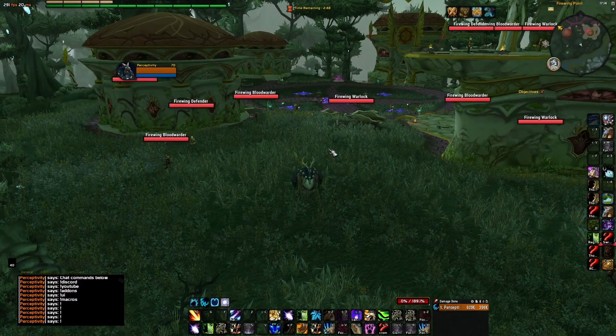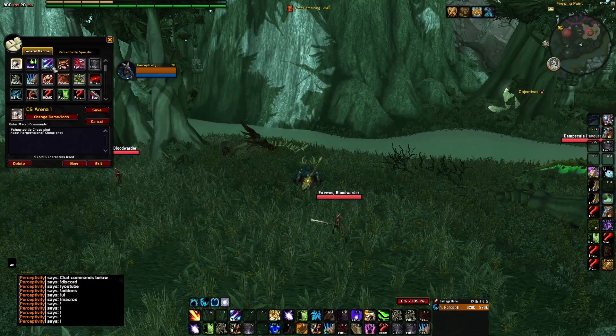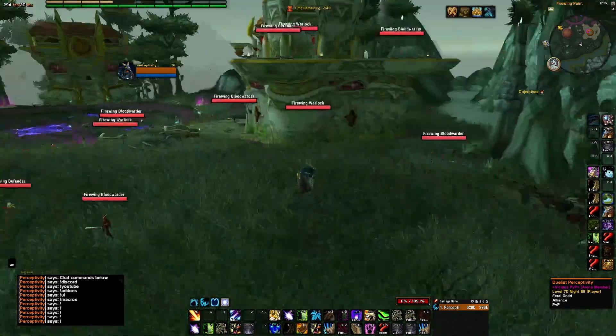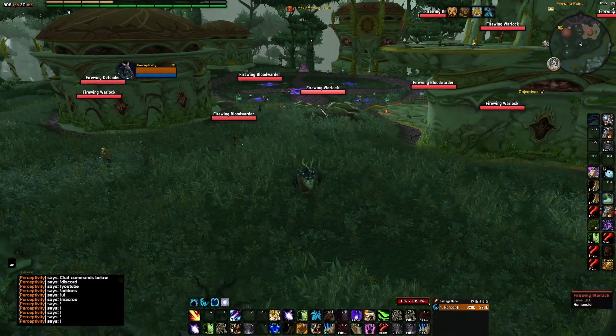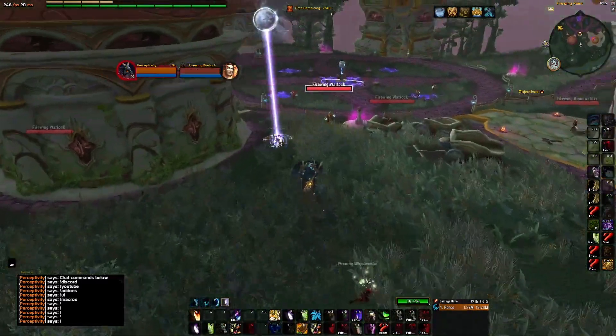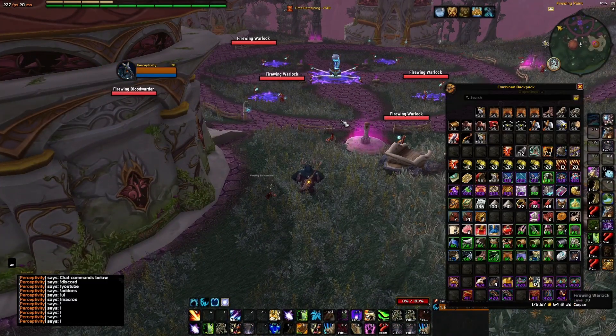I would recommend that you do this with a speed set — you don't have to — and Moonkin form is even better. Make a macro that allows you to target any enemy, just tag an enemy and then cast Moonfire. This farm is really simple.